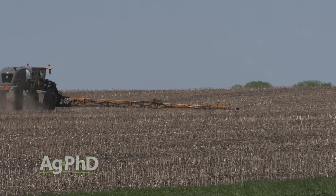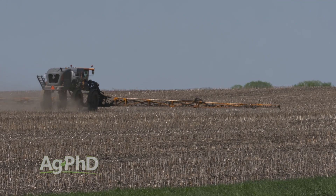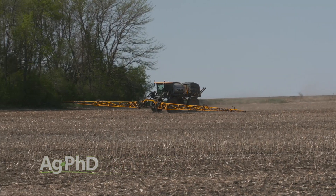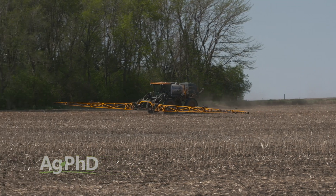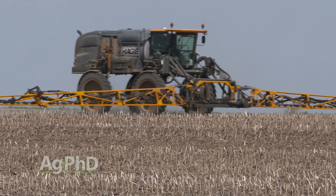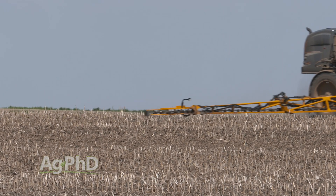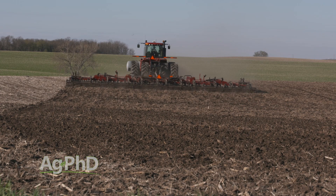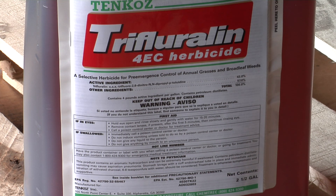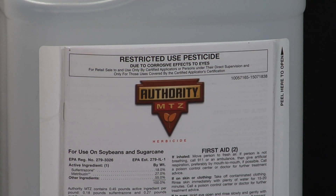Our standard recommendation is to use three pre-emerge herbicides, and a lot of people think that means three effective modes of action pre. What happens often is guys say, 'I have three different things out here,' but one of them is an ALS and one of them is Roundup, and neither of those two are working on quite a few weeds. We need three different things that actually work. The challenge, back to the tillage question, is guys in conventional till who want to work in trifluralin fairly deep — can they do that with something like Authority MTZ, which has a PPO and metribuzin?